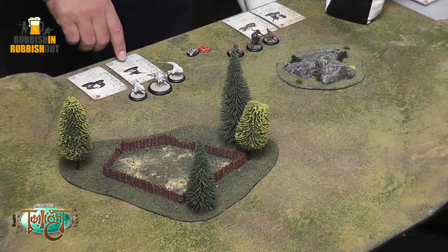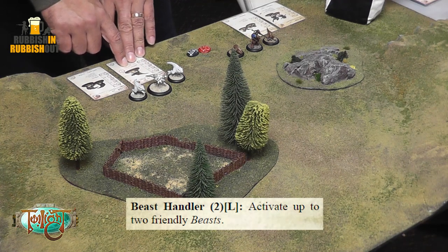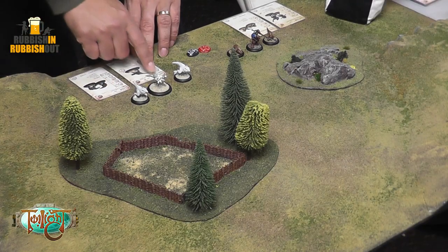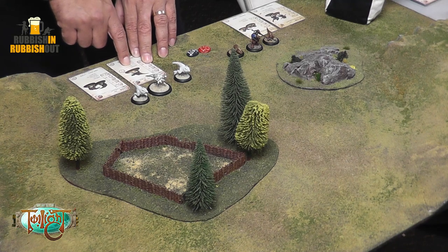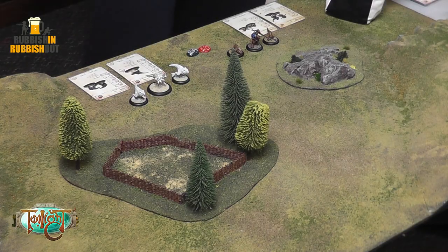Some models have abilities that, when activated, allow them to move other models. Those models obviously move in the same fashion using their stats and cautious movement. These are models with leadership abilities. This Jenta handler has the Beast Handler ability, which allows him to activate up to two friendly beasts. Each model in the game has a model type — the Grishak are beasts — and the Beast Handler ability works on them.